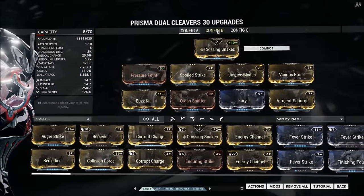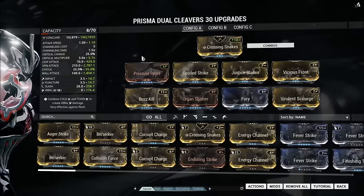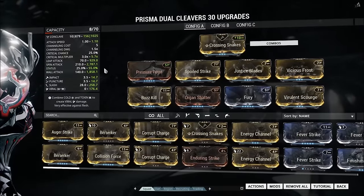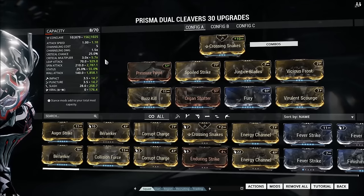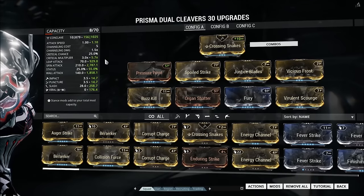Looking at the weapon's base stats here real quick, we can see that the base crit chance is 25%, the base status chance is also 25%, and the crit multiplier is 3x as base, which are all fantastic stats.